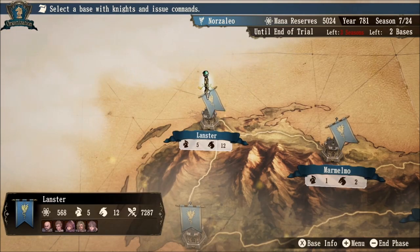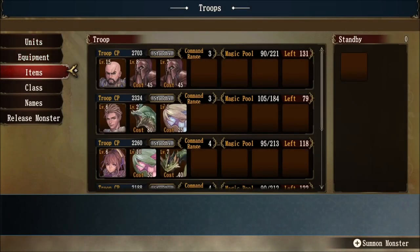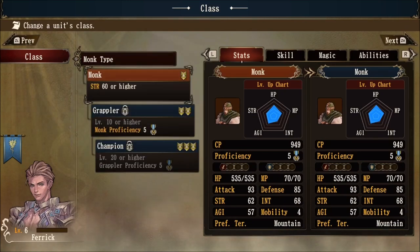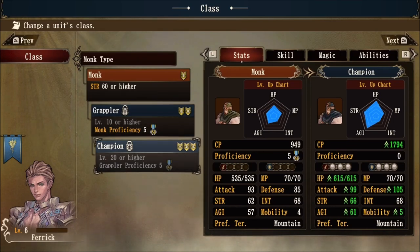Before we get into changing anybody's class, let's look at proficiency first. Click on the castle that the knight is stationed at, go to troops, and then hit up the class menu. Let's use Farrick as an example. Under the class menu we can see that he is currently a monk type. When you click on monk type you can see the progression for this class — going to grappler at tier two and champion at tier three. This is basic class changing: reach level 10 for grappler, level 20 for champion.